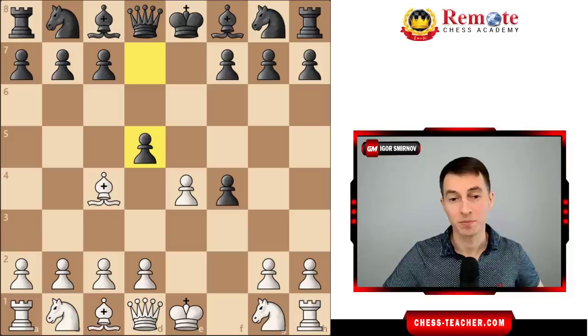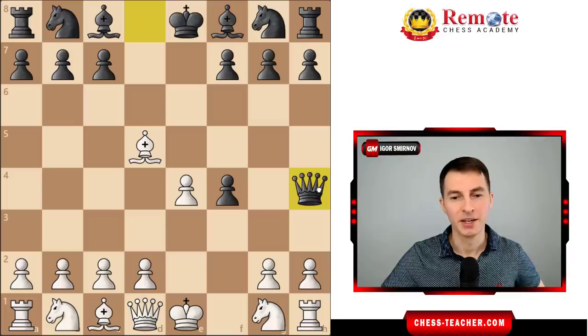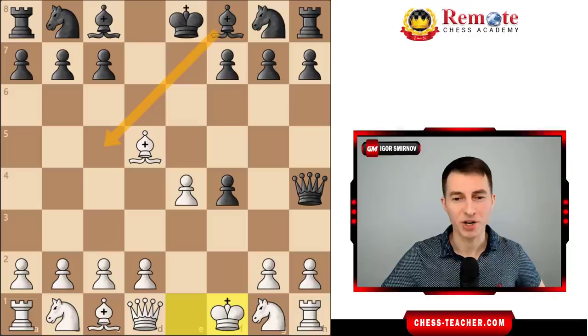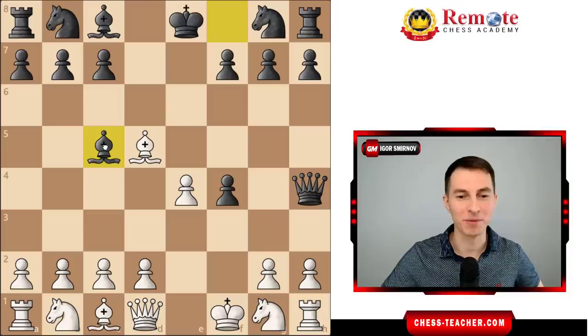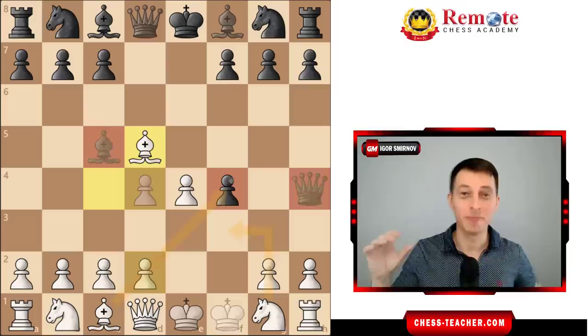Black played pawn d5, which is a nice way to counter it — giving a pawn back to speed up development. Black captured the pawn and played knight to f6. Just to address quickly: what if black goes queen h4 check? That's just a single check that doesn't really do much. Very often black tries to go for the Scholar's Checkmate themselves, but that backfires badly — you play pawn d4 to hit the bishop away, then knight f3 to kick the queen, pick up the pawn back, and your attack rolls out very successfully.